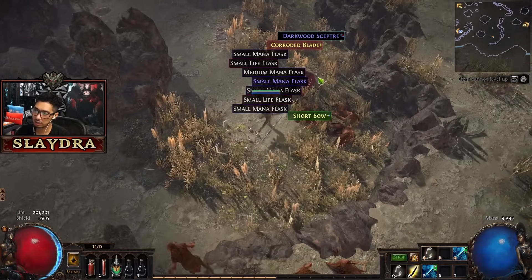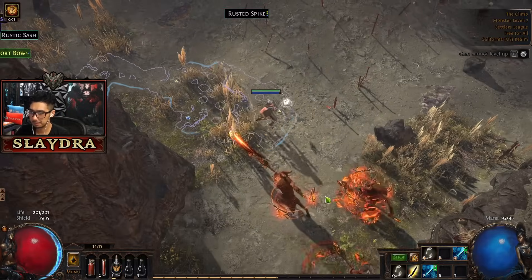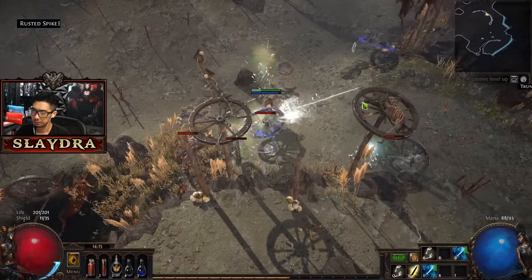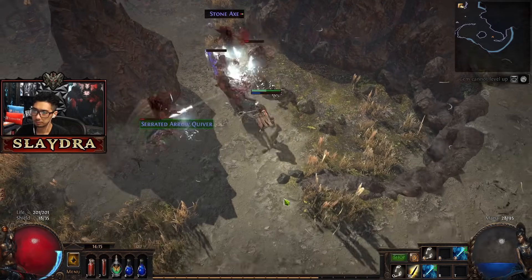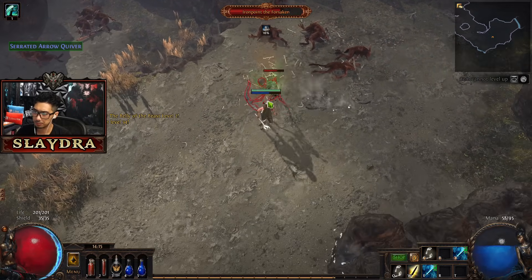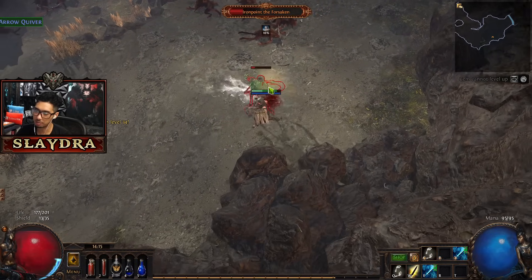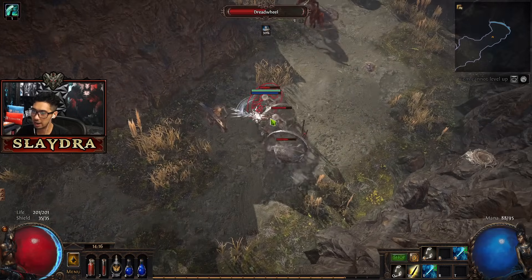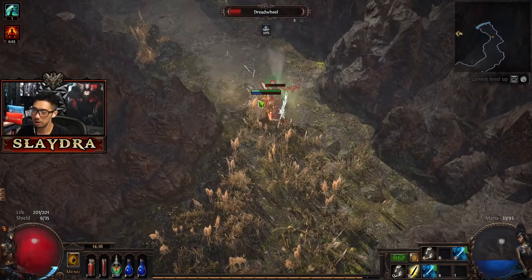We should try to get a mobility skill - we can get one next time we go back. To be efficient, I'll go back when we have the next waypoint so we can go in and out fast without having to waste a portal. Pretty soon we should be able to have two quicksilver flasks. Eventually I like to run three quicksilver flasks, and then have one mana potion and one healing potion.